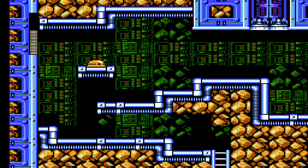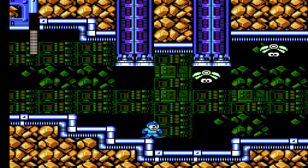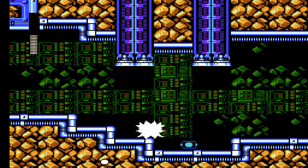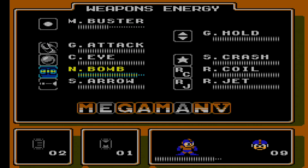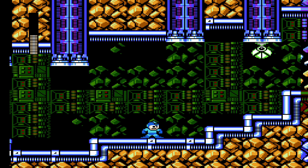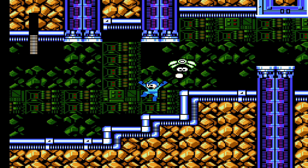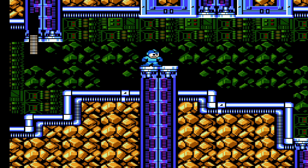With that we can take care of the rest of the stage. The Letters are the only collectible in Mega Man 5, so you don't have to worry about anything else other than reaching and beating the Robot Master. Stone Man is of course in the mine — not a surprise. Pretty much every single Mega Man game so far has one of those mining robots, and Stone Man is the iteration for this one.